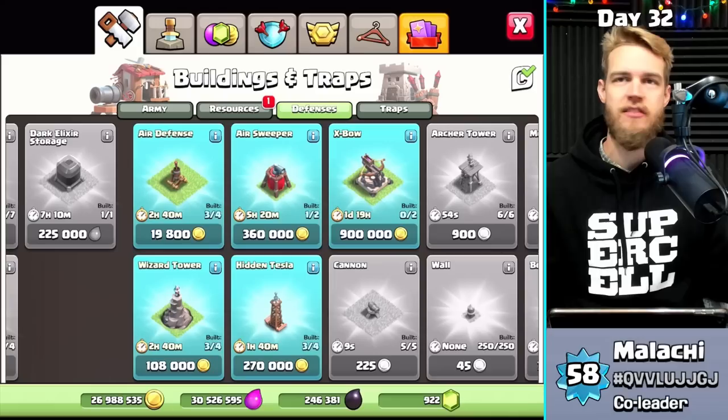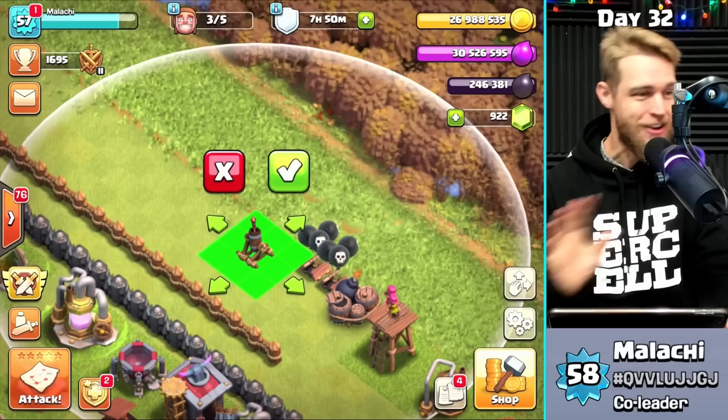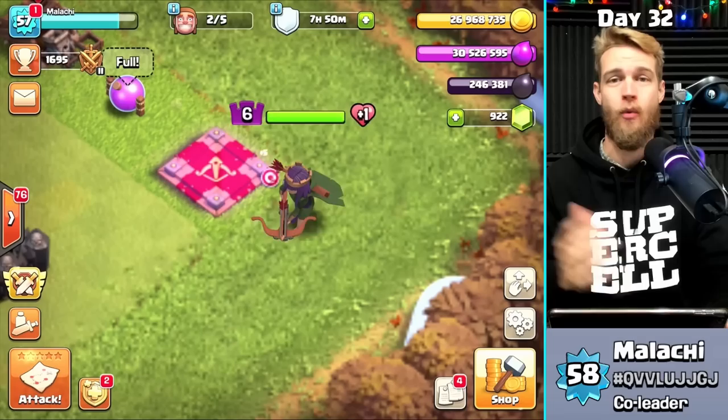Since Gold Pass will give me a 15% discount probably by end of the week, I'm going to wait on the big upgrades to save time and loot. Until then, I'll be working off-camera to unlock that 15%. It never hurts to start the new defenses early, so I'm grabbing the new air defense — a no-brainer. That's a two-and-a-half-hour upgrade.